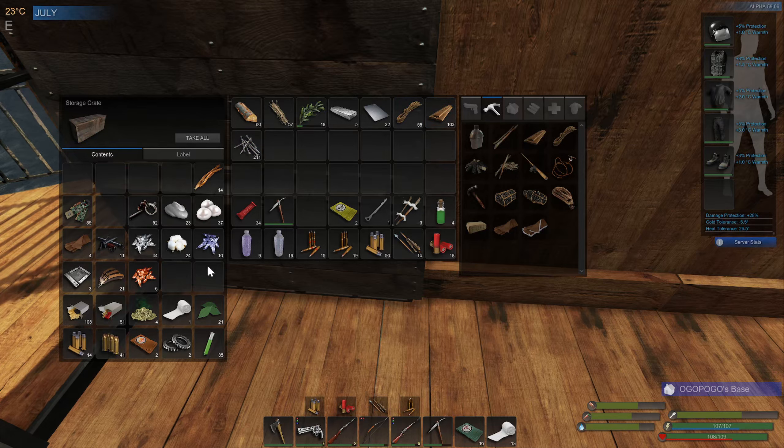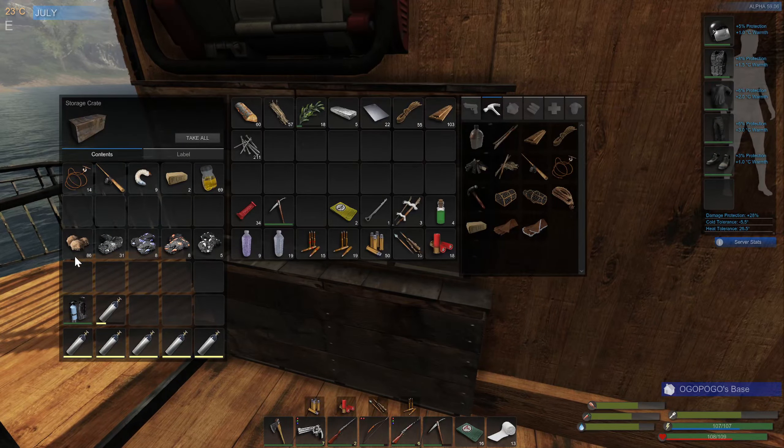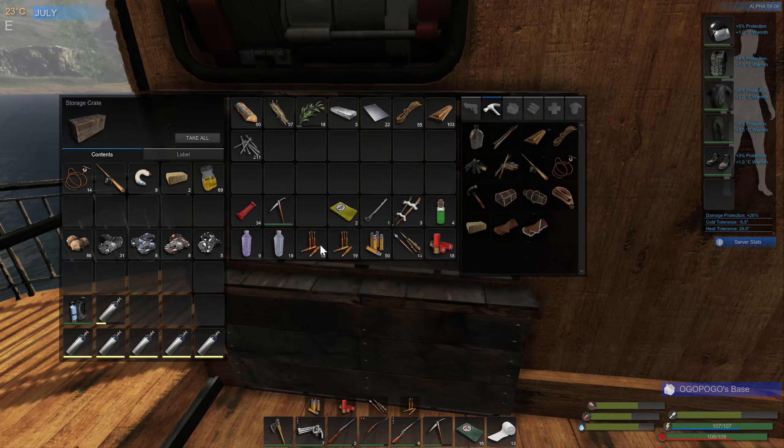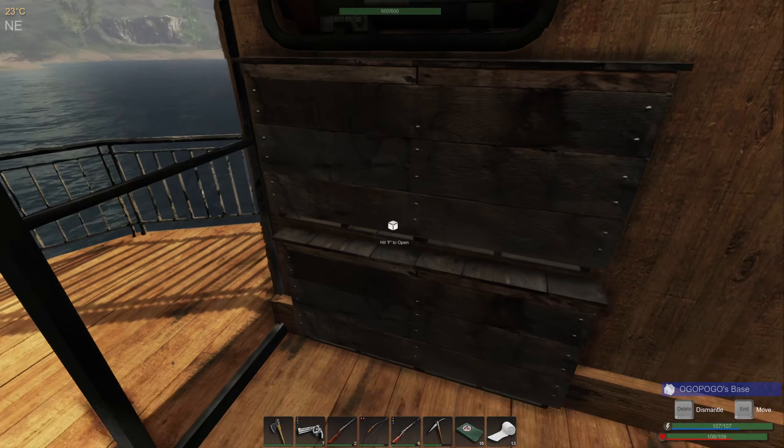But look at the pearls! We had one in the box here that we found out on the shore the other day. Now we've got 37. I've got 36 pearls, and I've got 86 sandstone. We only used about 7 tanks, and I've still got about 18 kelp on me too.